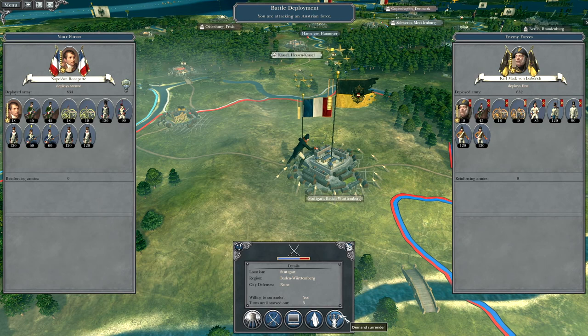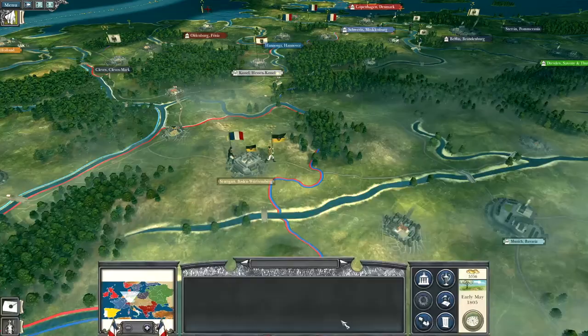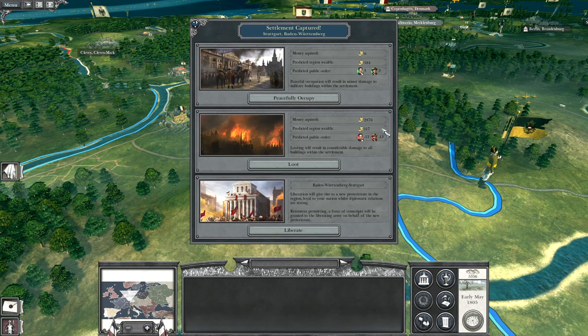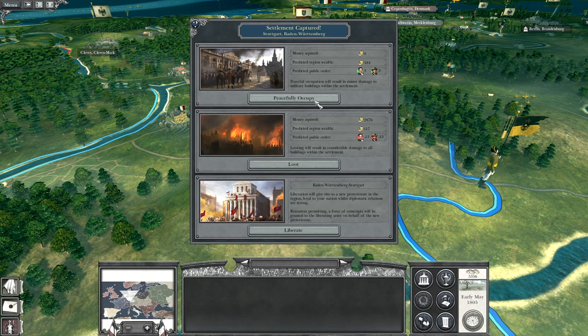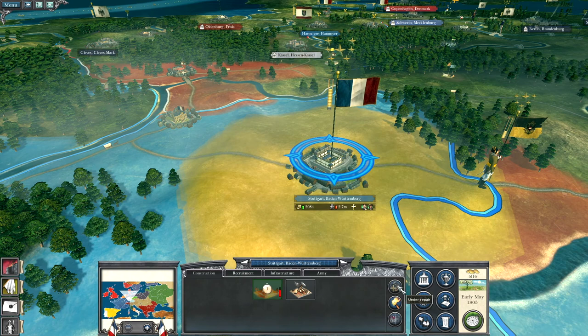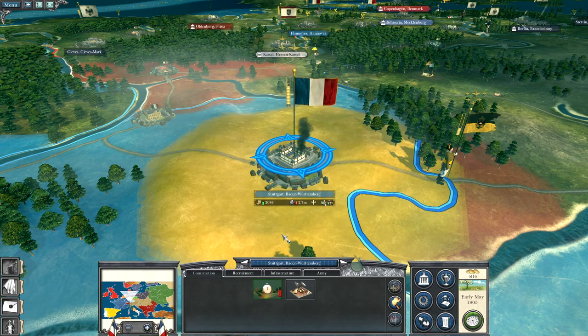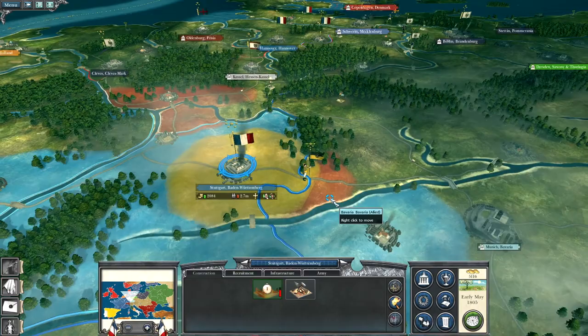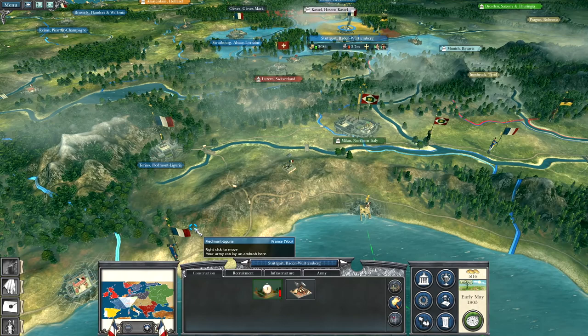Let's get into combat now and take on this region. We'll demand surrender - and they surrendered peacefully. Occupied, loot, liberate. We didn't even have a battle. Now the question is, I could get them on the run - do I want to?